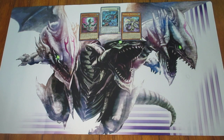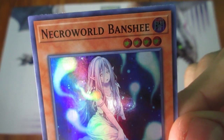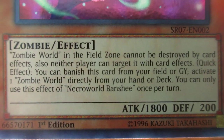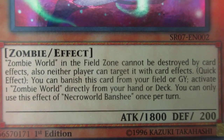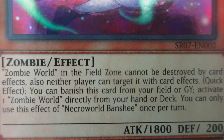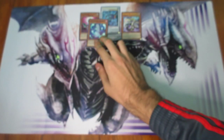That's actually a Super over there — Tatsu Necro. There are actually five rares total. The next one is Necro World Banshee. It's a Zombie Effect monster: Zombie World in the Field Zone cannot be destroyed by card effects, also neither player can target it with card effects. You can banish this card from your field or graveyard to activate one Zombie World directly from your hand or deck, once per turn. Some Zombie World support with decent stats for Level 4.